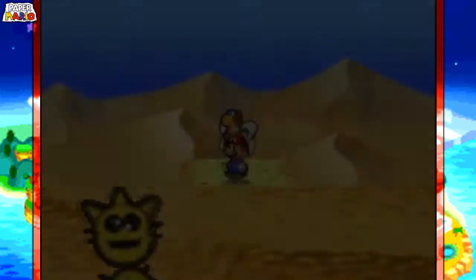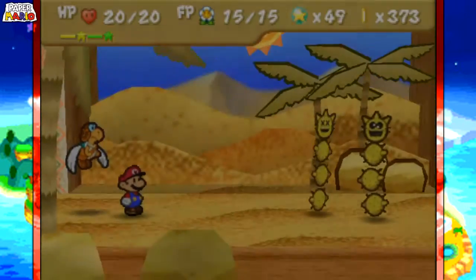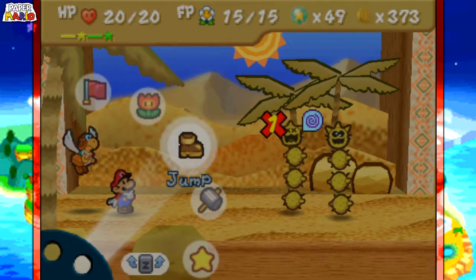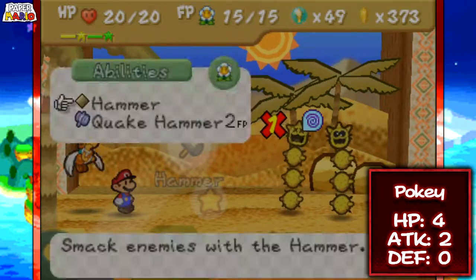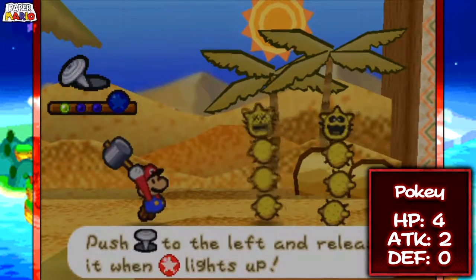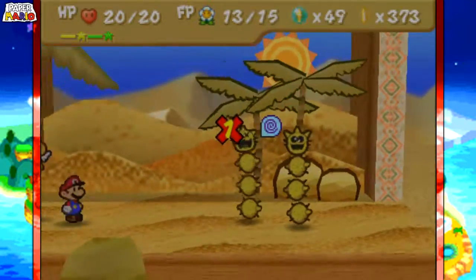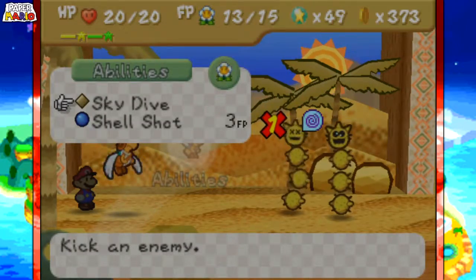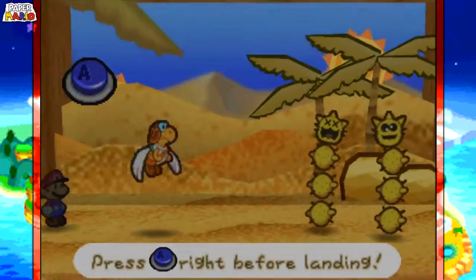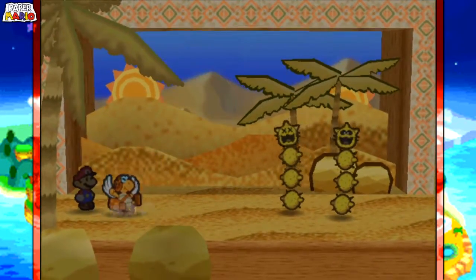So we need to go down. Go for this enemy right over here. I don't think I did encounter the Pokey, of course. Pretty much I can just do this right over here — Quick Hammer. I did not mean to do that. Whoops.